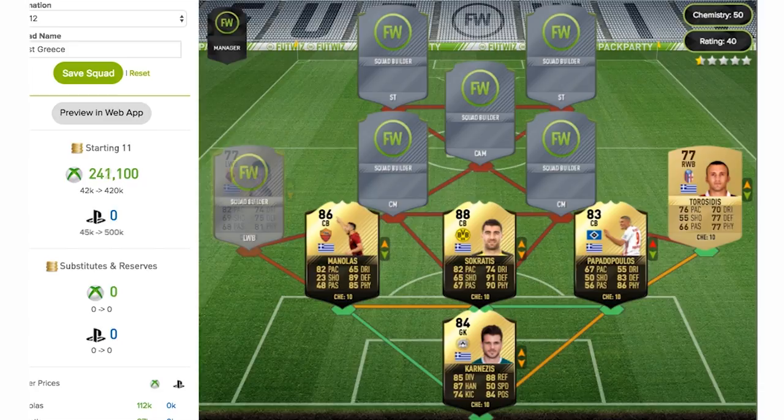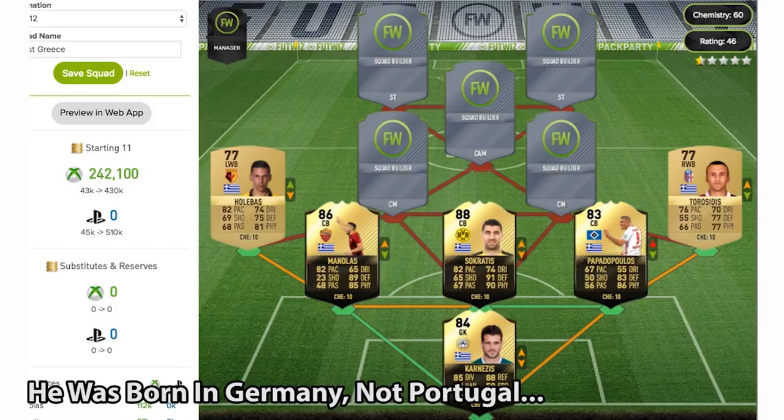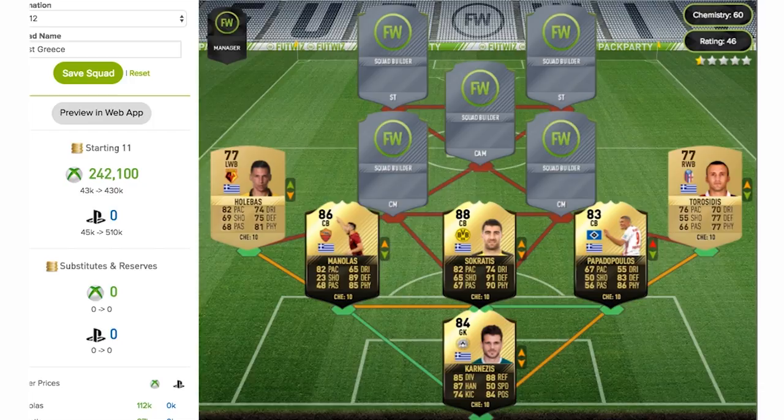To finish up the defence, it's going to be the left wing back of the team — the 77-rated Jose Holobas. I believe he may actually be Portuguese-born and then changed his nationality to Greek, though I might be incorrect on that. As we can see looking at his card, 82 pace — not too bad — and some decent defending stats as well.